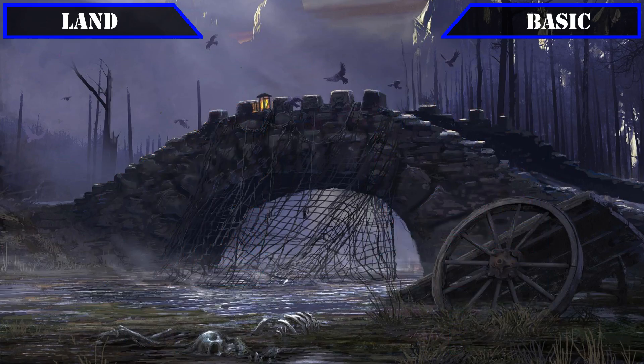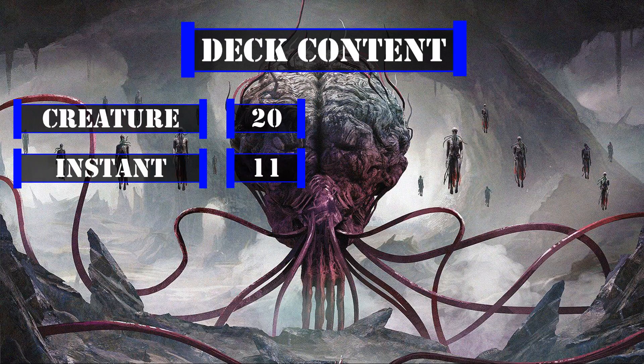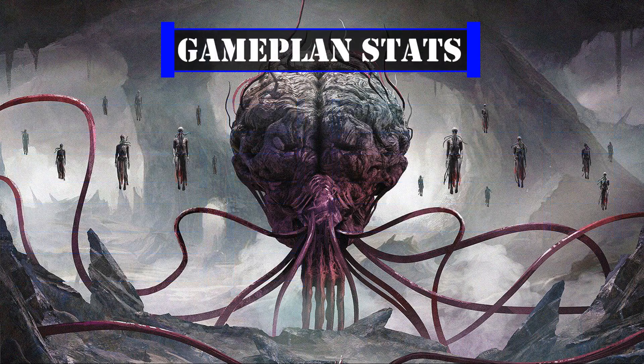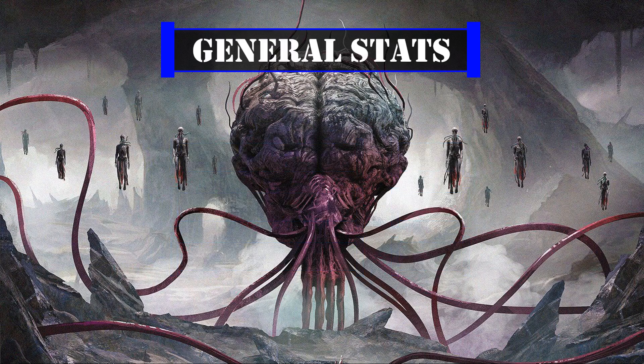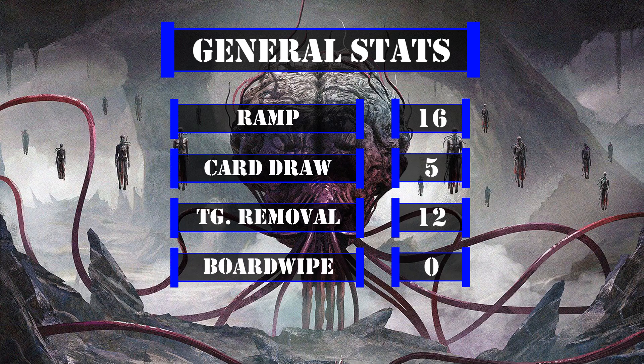Now that we've covered all the cards, let's look at the deck breakdown. This deck has 20 creatures, 11 instants, 8 sorceries, 4 enchantments, 19 artifacts, 2 planeswalkers including our commander, and 36 lands. Looking at key stats, we have 35 cards that allow us to cast our opponents' spells, 6 cards that force opponents to mill or discard, and 5 cards that grant our creatures evasion. General stats show 16 ramp sources, 5 card draw sources, 12 targeted removal sources, and 0 board wipes — our ramp being high to get our commander and non-free stolen spells out quickly.